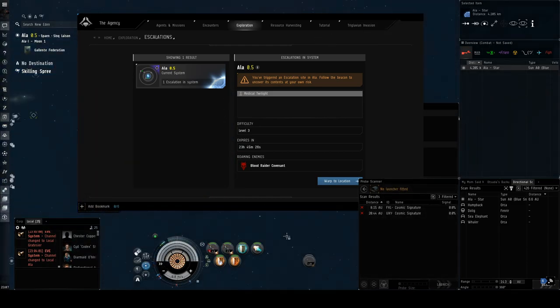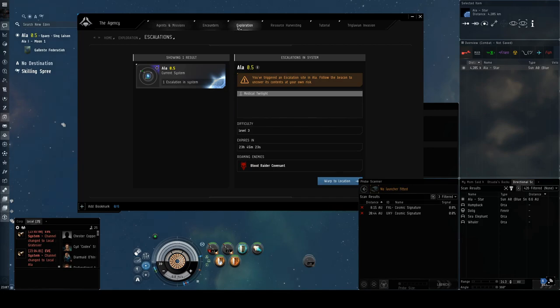Always remember, when you're doing your escalations, open up your exploration tab out of the agency and warp to location. When you get to the system it always takes you to zero, no matter what, so there's nothing you can do about that.